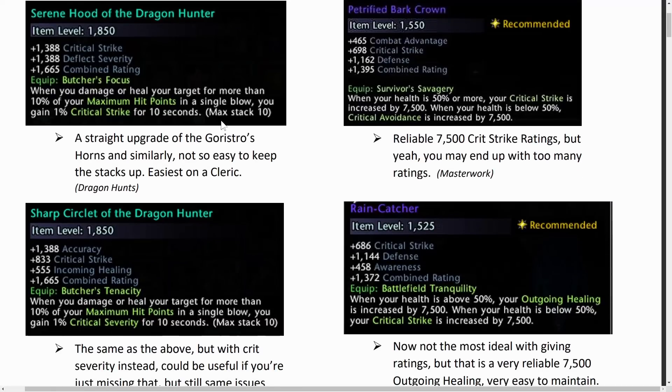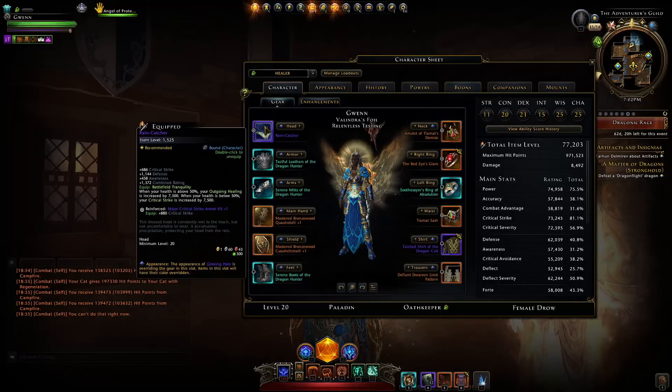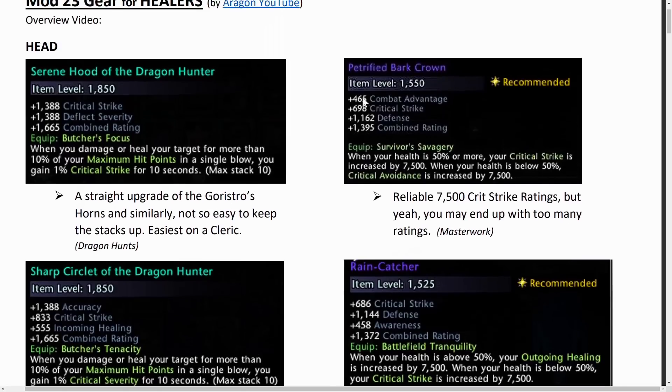However, they're very hard to maintain as each stack has a 10-second cooldown and they don't refresh themselves when you gain a new stack. So only on a cleric or a warlock where you have lots of heal over time is it really feasible to run with these. I personally don't on my paladin healer for that reason. I'm running the Rain Catcher, and the alternative is the Petrified Bark Crown — you can find them on the auction house, but they originally come from masterwork.